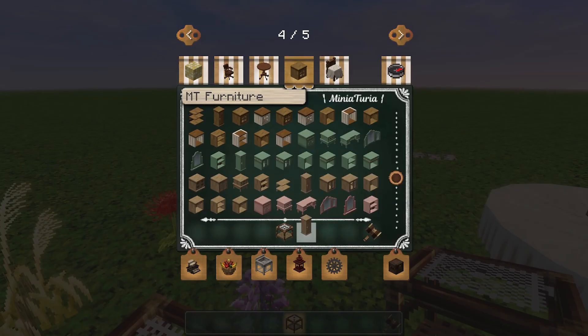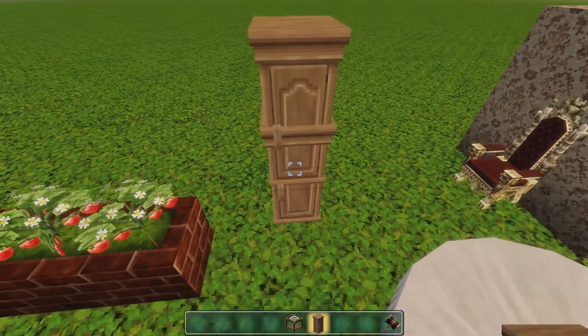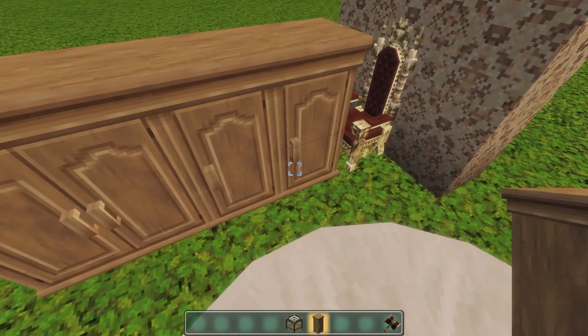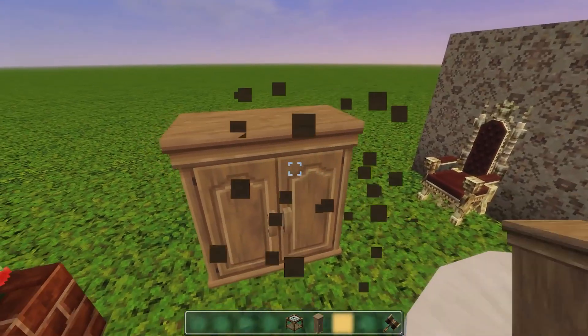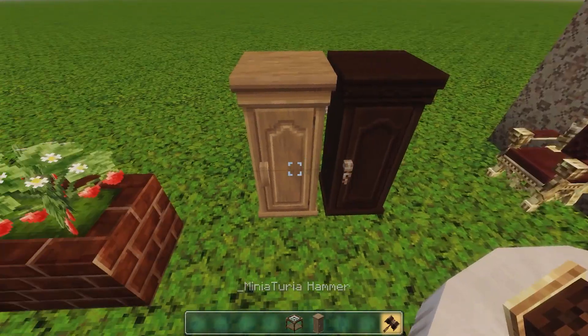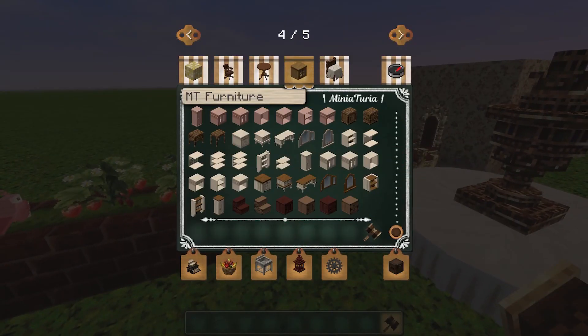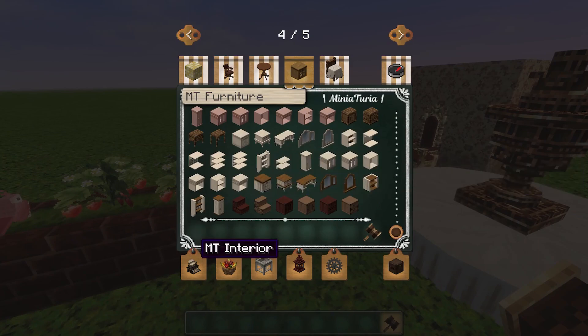Furniture choices are excellent. There's also like a wardrobe which some other mods don't have - that's cool. They don't stack but you can put them next to each other like this. You can change the doors - let's hammer them. You can change them to dark ones and then they reconnect. That's a pretty interesting feature I've never seen actually.